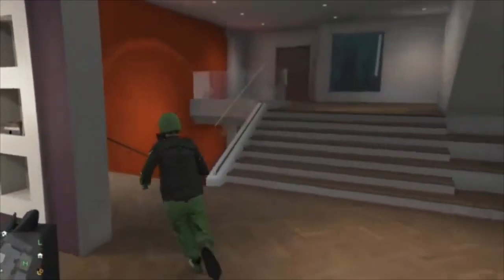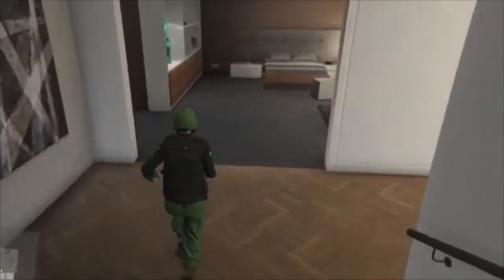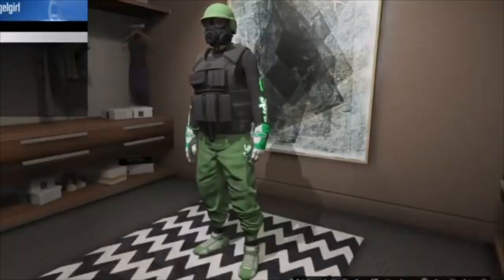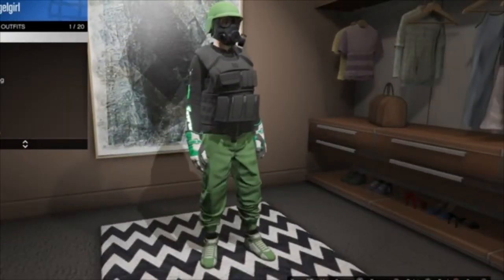Now that I switched the mask to the outfit, I need to make my way to the closet and make a save. Once you're in the closet, you want to make a save. After you make the save, you want to hit the pause button, go to Online, go to Jobs, Rockstar Created.